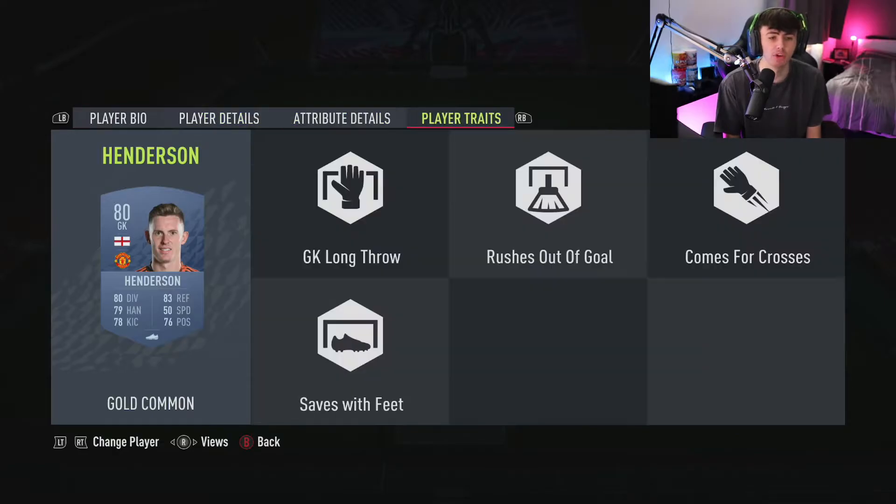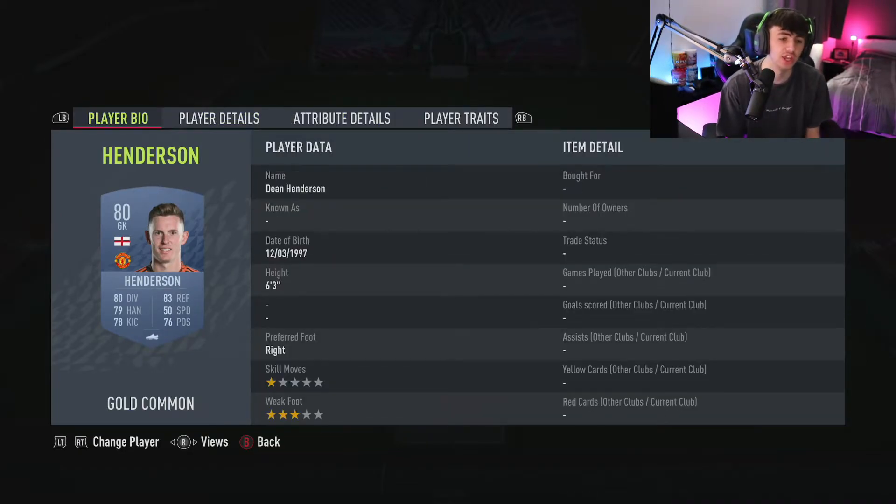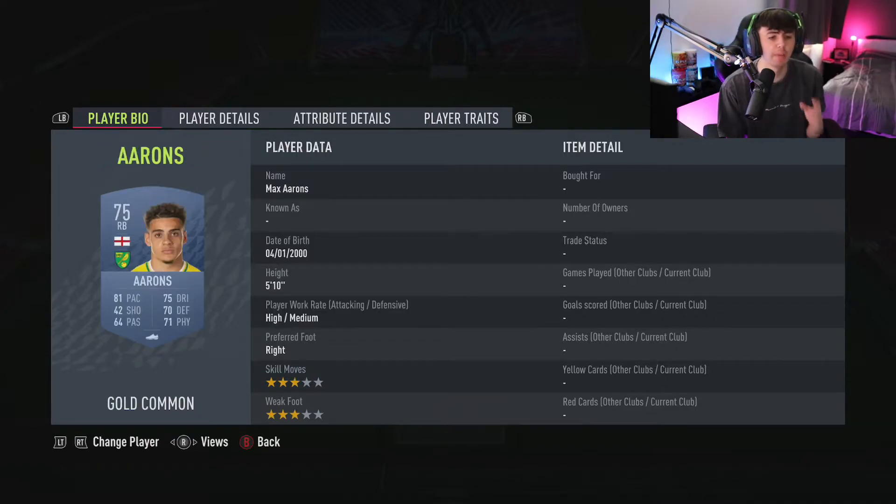He surprised me — I didn't think the 80-rated non-rare was going to be that good, but he seemed to just stop so many things. He's six foot three. His player traits include long throw, saves with feet — which is massive in this game — rushes out of goal, and comes for crosses, which is huge because goalkeepers beating big players in the air from crosses is absolutely insane.